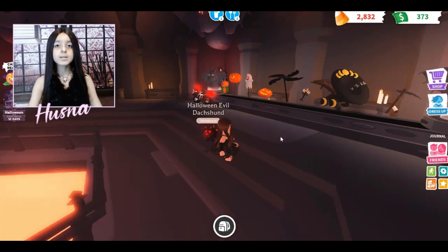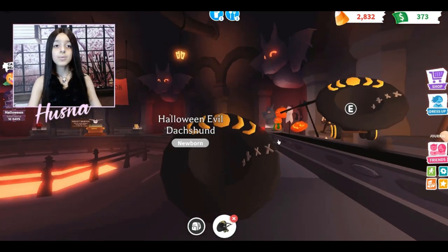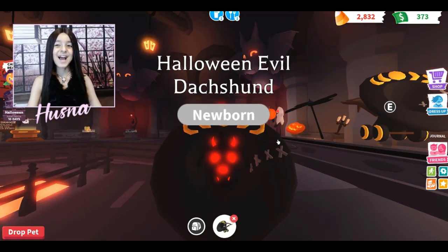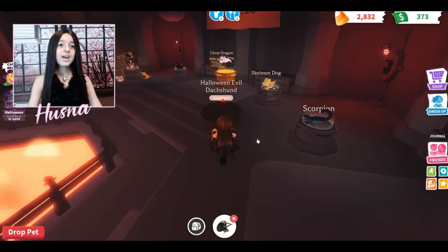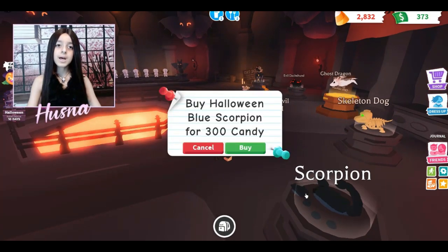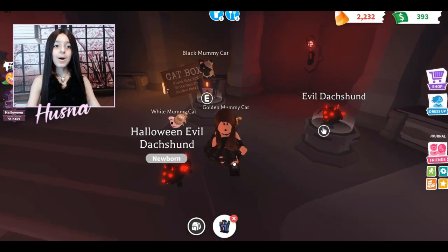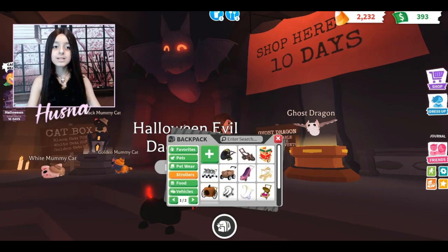The ghost one made me disappear — let me show the witch hat stroller. My pet is sticking out of the hat — oh my gosh, that is so adorable! Now let's go to the next thing. I'm riding my stroller. I also want to buy the scorpion. Wait — I can also buy the mummy cat! I'm going to buy it. I have so much candy left. Let me open it!